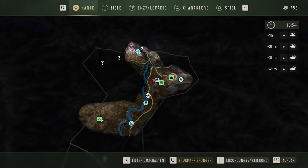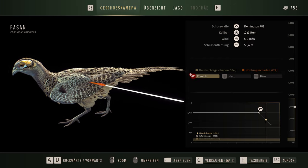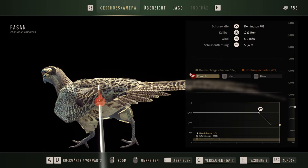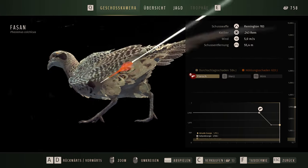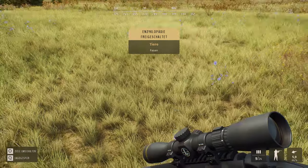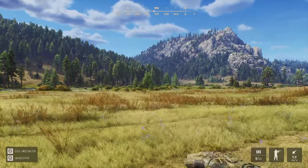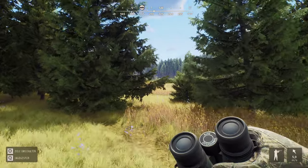Ist das ein Fasan, oder was ist das? Ja, das ist tatsächlich ein Fasan. Aber auch kein cleaner Schuss, ne? Einfach hier hinten in den Körper rein. Einfach nur eine Fleischwunde, auch kein Herz getroffen oder Pieren. Und ja, können wir verkaufen für einen. Das war jetzt unser erstes Tier. Ich will aber natürlich eigentlich was Größeres erlegen.